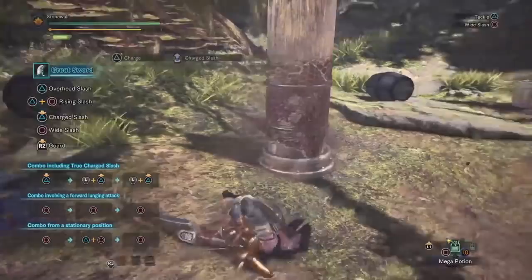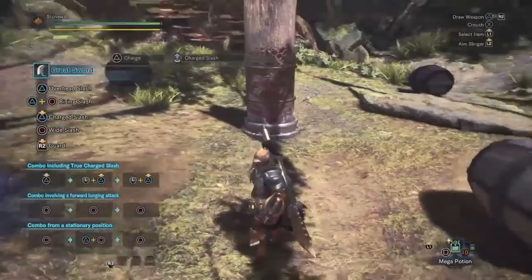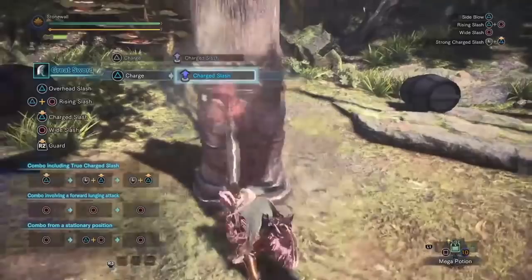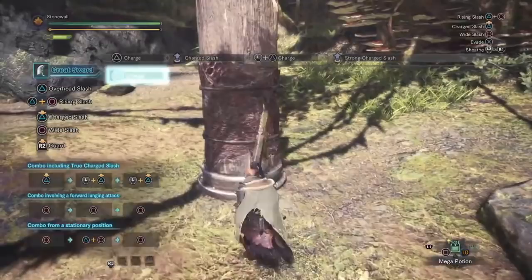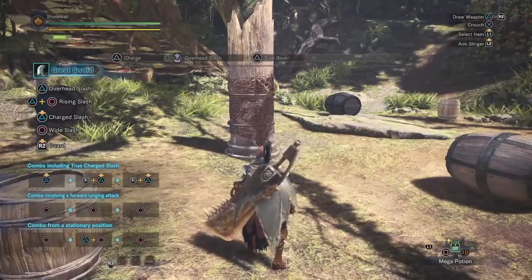Unless you have a long opening — like if you have a trap or a paralyzed monster — I personally prefer to go for the charge, then the slap, and roll away, because you get a little bit more damage out. And honestly it's so quick that if you were going to get hit, you'd probably be taking that hit anyway.